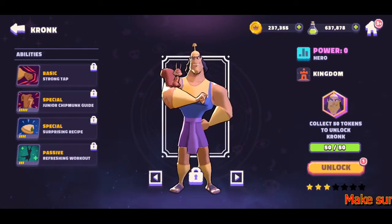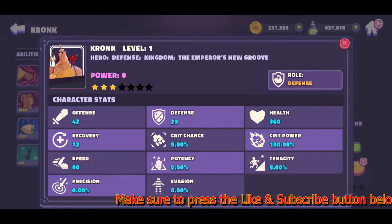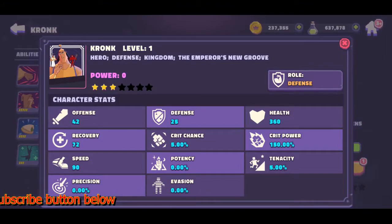Let's see what he has. Base stats: offense 42, defense 25, health 360, and recovery 72. He is a defensive class, so his speed is obviously lower and everything else is pretty much the same as of right now.